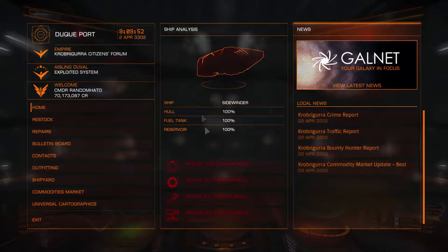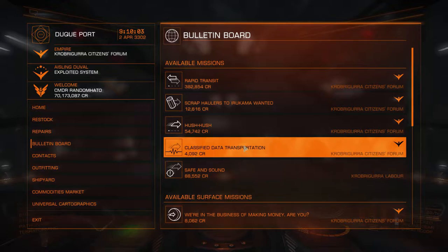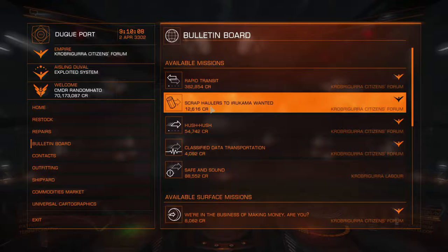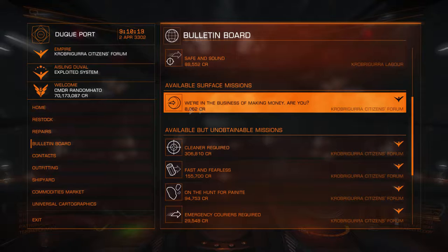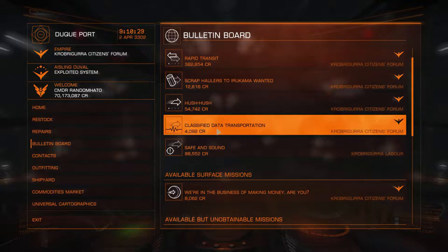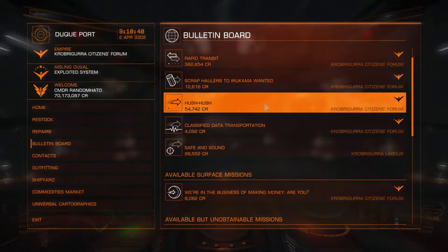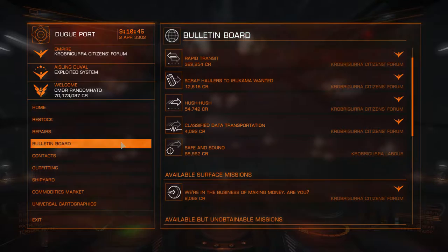Once you join the game, my suggestion is you go to the bulletin board, have a little look and pick up some missions. They're probably going to be between 3 and 6 thousand credits, just doing little hauling missions. This one's pretty nice at 12 thousand, but they won't all be like that. You can do stuff like 8 thousand credits classified data with no cargo space. You can build up 50 thousand credits quite quickly and then look at kitting out your Sidewinder.